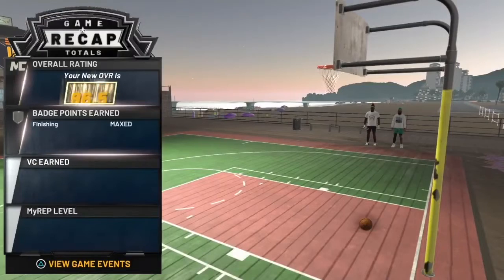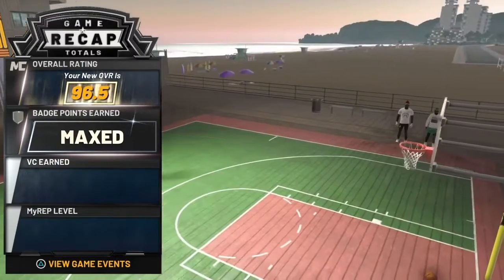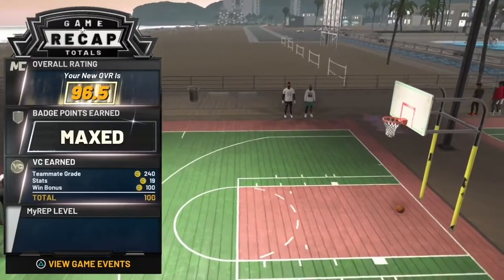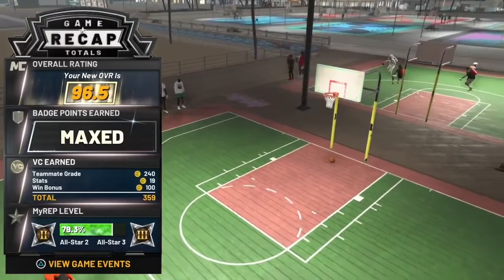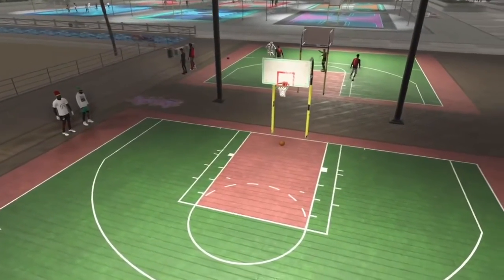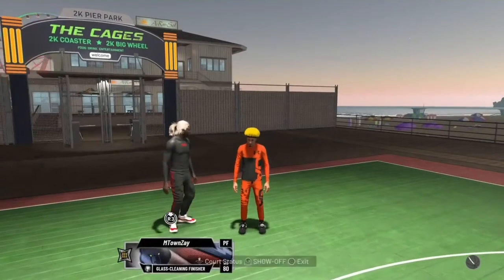I'm telling y'all right now, this playshot build - imagine when I hit 99 and can shoot from three way better. I already got the wingspan getting blocks and everything. I could be in the passing lanes and my arms are long enough to just reach up and grab the ball out of the lane. I'm telling y'all this is the build, y'all seen it. If y'all enjoyed, make sure you go ahead and leave a like, subscribe, and hit the notification bell. I'll see you on the next one.